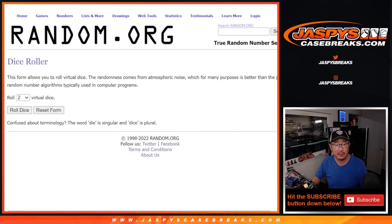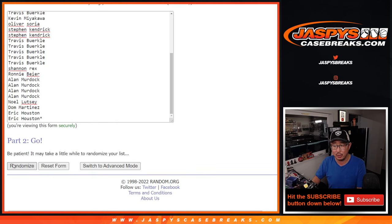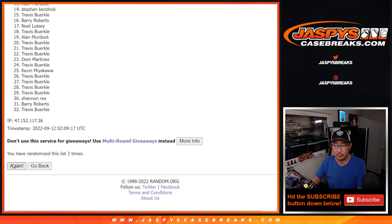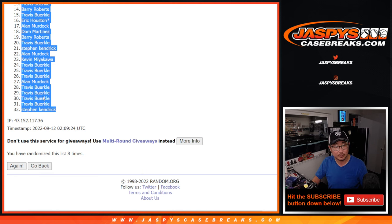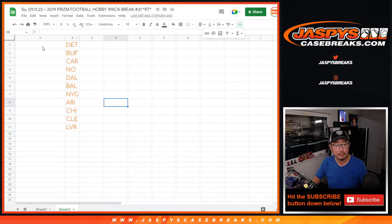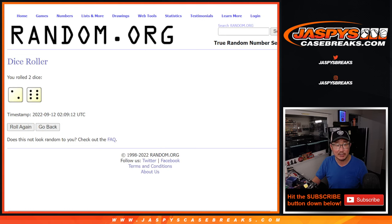All the teams are in. Let's roll it, let's randomize it — two and a six, eight times for names and teams. One, two, three, four, five, six, seven, and eight. That's the re-random at the end, different dice roll for that part.